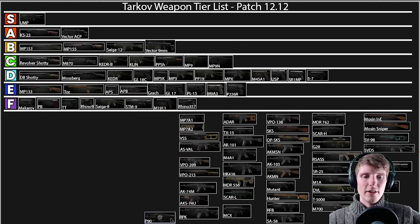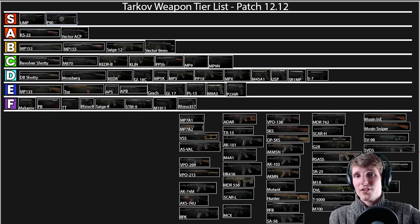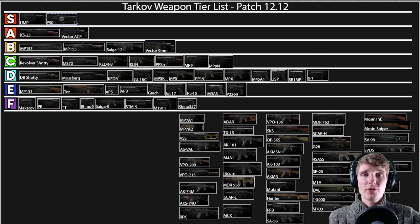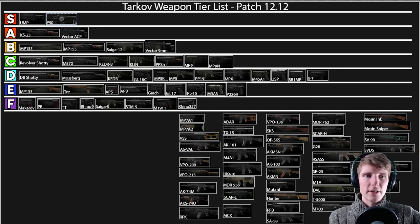Onto the P90 — I really like this gun and I genuinely think it's amazing this wipe, putting it in S tier. If you're using SS190 you can still buy a lot of it, or SB193 the subsonic round. It comes with a 50-round mag by default with really good stats. Your ergonomics stays really good with the 50-round mag since it was made for the gun. It bursts through most people — it's one of the classic 37-pen weapons, handily dealing with class 4 and even lower class 5 armor thanks to its 900 RPM fire rate. It's a nice all-rounder SMG.